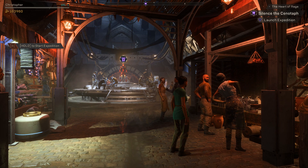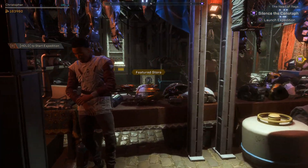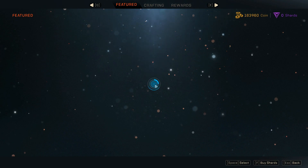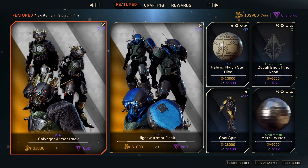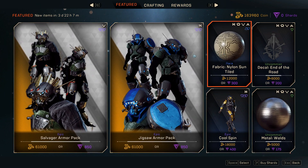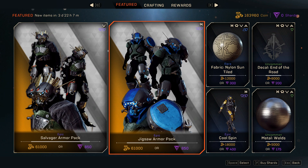What's up guys, back with some more Anthem stuff. Today we're going to take a quick look at this week's vanity store — it just got a brand new reset. There's a bunch of new items in it and of course some brand new armor. We have the salvager armor pack for the storm and the jigsaw armor pack for the ranger. These are both themed around the scars and were data mined a few days back.